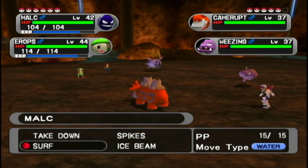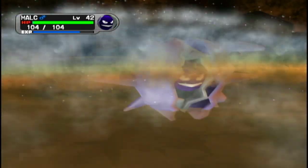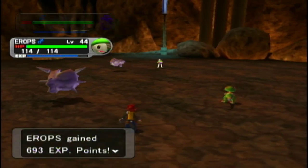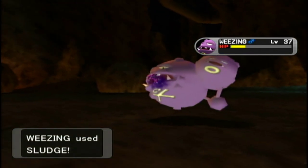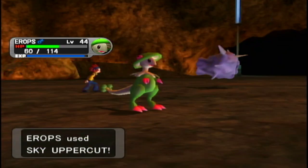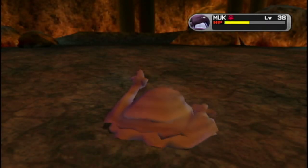Breloom's still not great but whatever — we'll weaken the Weezing up. More than I expected. This person has both Muk and Weezing — funny because Muk and Weezing are clearly supposed to be a duo: they evolve at similar levels, one's got Defense, the other Special Defense. But Team Rocket had Weezing and Arbok, which is kind of a missed opportunity. We should boycott Pokemon for that one.